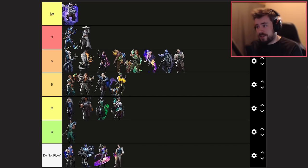To summarize: for sentinels try Deadlock and Cypher. For duelists, Neon and Iso are must-plays right now. For controllers look at Clove, and for initiator play Gecko. That's my tier list for the console version of Valorant. If you like this video hit like and subscribe. Leave a comment if you disagree — I'm looking forward to feedback and may revisit this tier list once ranked gets unlocked.